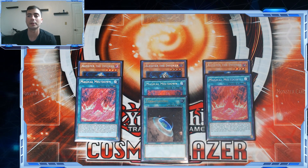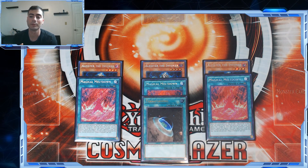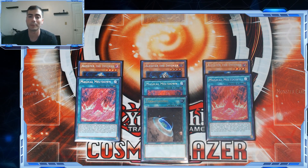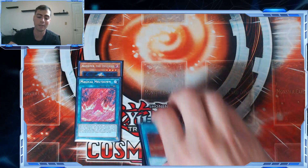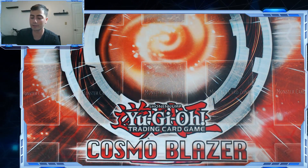The biggest problem Invoked has ever had since it came out in Fusion Enforcers is that it's a normal summon-reliant deck that facilitates a consistent engine supposed to win over multiple turns. The problem is Aleister itself is susceptible to every hand trap known to mankind except Ghost Ogre — you lose to Veiler, Impermanence, Ash, Ghost Belle, DD Crow. The only two you don't lose to are Ghost Ogre and Null and Void, so you need to mitigate those problems.